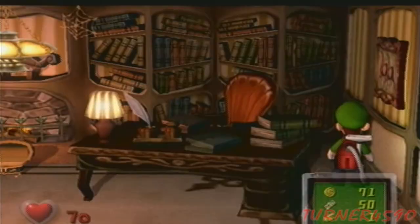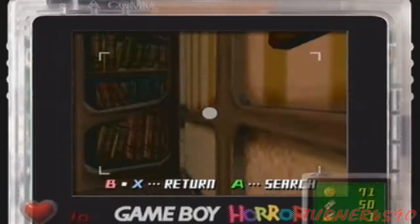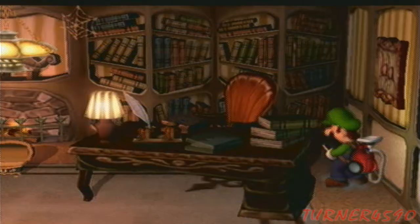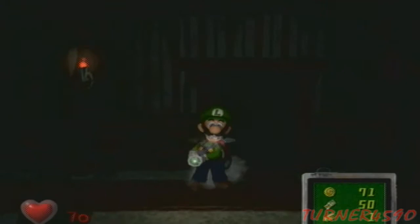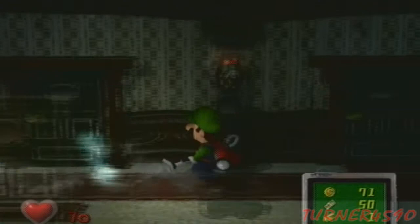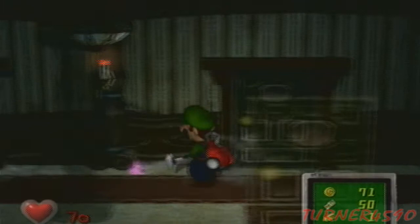There's a block of cheese right here — an antique block of cheese. Luigi, I don't know. Anyway, a room that is dark means there are ghosts there. If it's lit up, that means it is ghost-free. That's how you know if a room is completed or not.